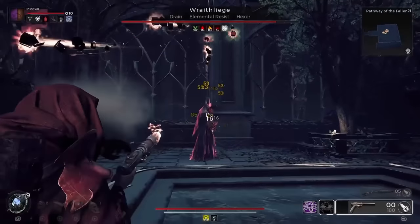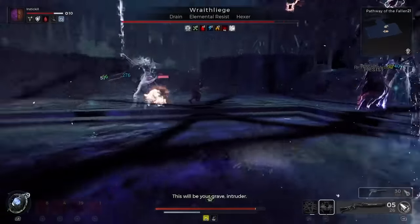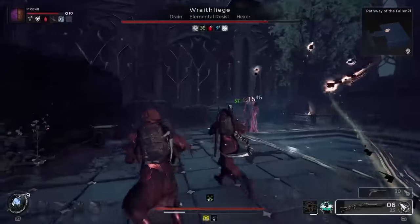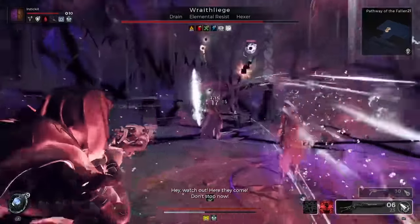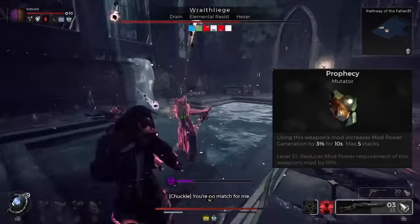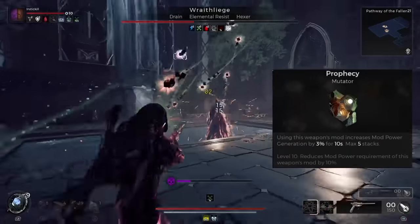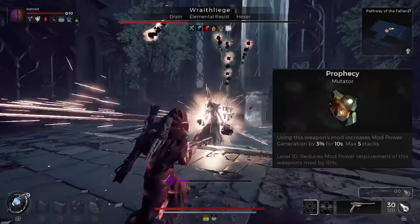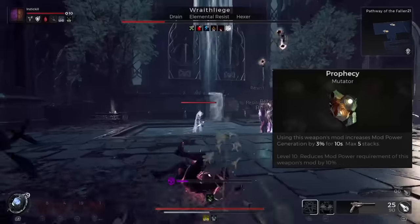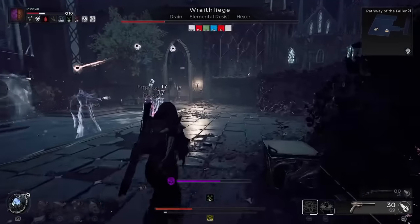The Wraith Liege Aberration is the mutator in this area, and he's a pretty difficult one. We ended up getting Elemental Resist and Hexer, which was pretty bad because we were both running Ritualist and a lot of Elemental damage. From this aberration, you're going to get one of the new DLC mutators called Prophecy. This is a ranged mutator that says using this weapon's mod increases mod power generation by three seconds for 10 seconds, max five stacks, and at level 10 it reduces the mod power requirement of the weapon's mod by 10%. Those numbers increase as you max out the mod.